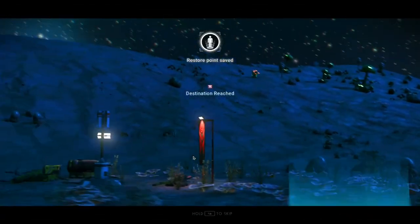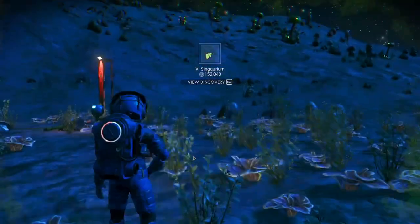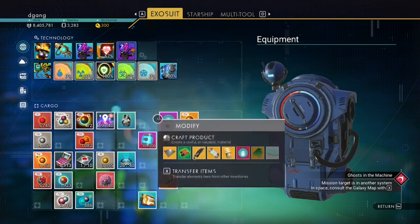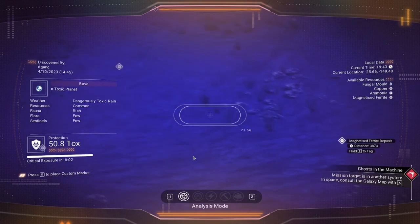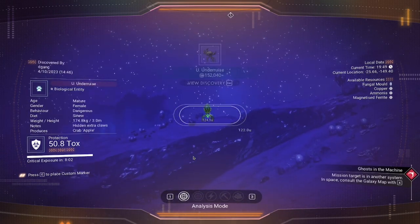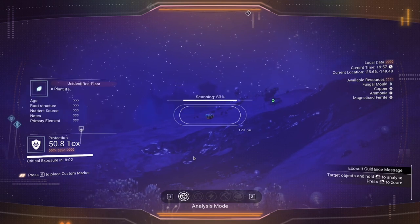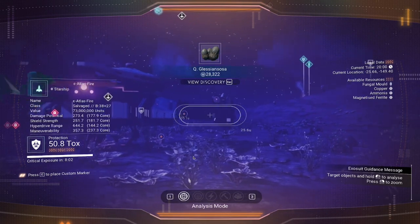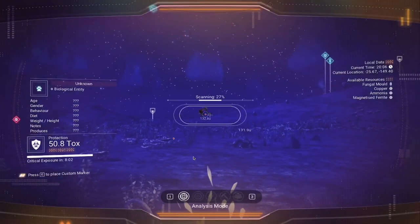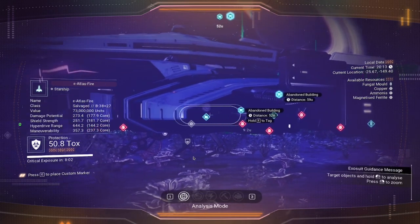We'll scan stuff on the planet too — we might get all the creatures on some of these. That's $152,000 right there. For toxic hazard protection, we refill with ammonia. Notice in the lower right hand corner it's counting how many creatures we have. Let's go around the ship so we can see that.